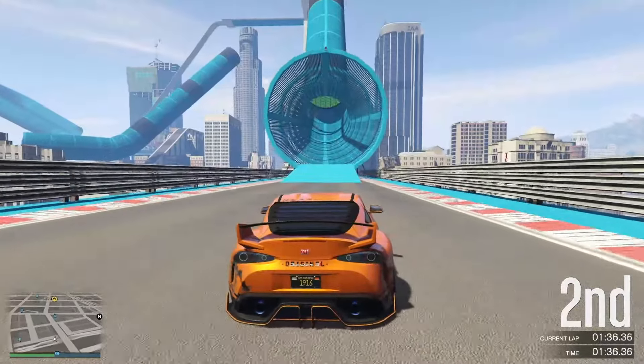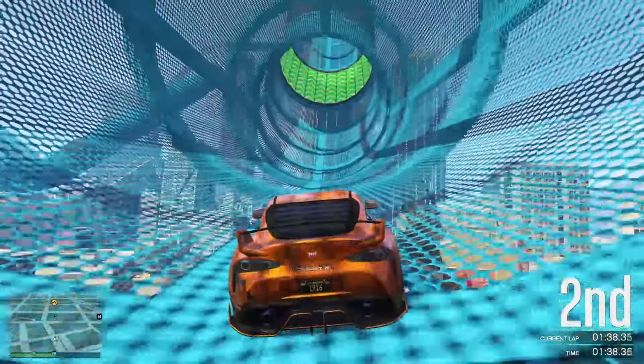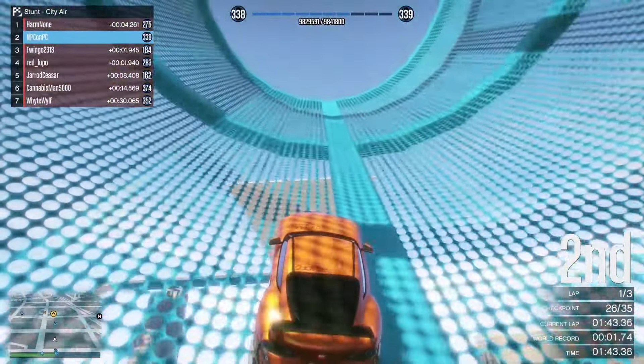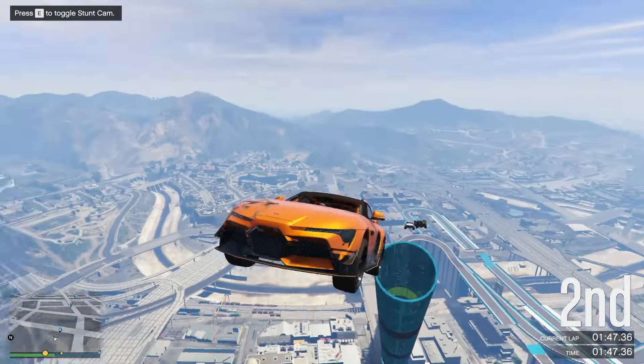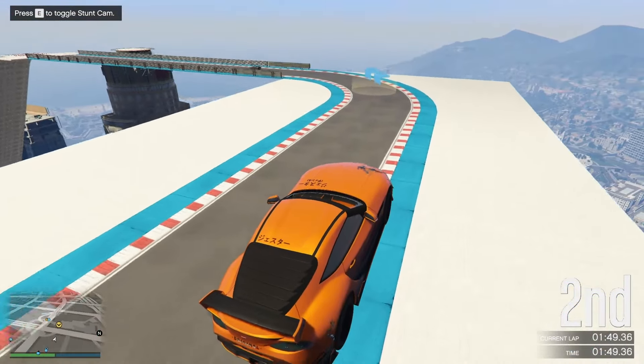All Rockstar has to do is flip switches in the files — this car on sale, that car on sale, turn those on, turn the ones from the previous week off. Because man, we are in shambles right now. But hopefully all of these background updates will provide a better quality of life experience for the player base.